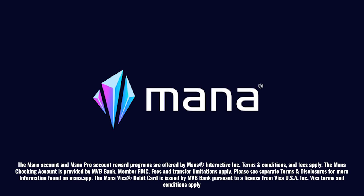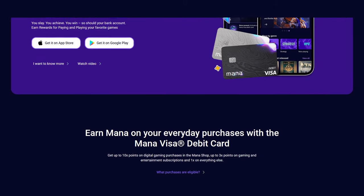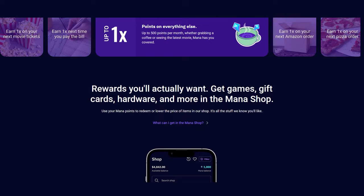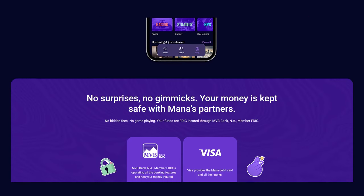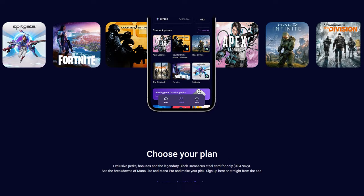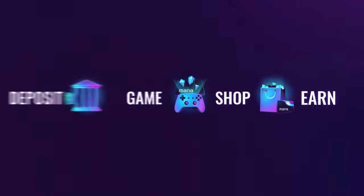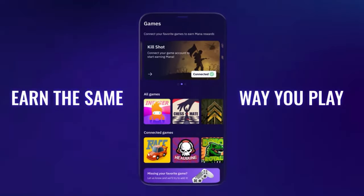Mana is the debit card and checking account for gamers. It allows you to earn perks and points by paying and playing. The cool thing about this is that you can spend those points in the Mana Shop. Here you will be able to spend your points on a wide range of items like thousands of video games, hundreds of gift cards, and a variety of gaming gear and tech hardware.